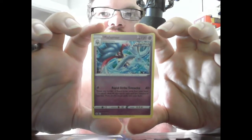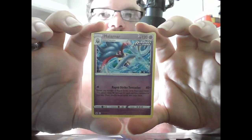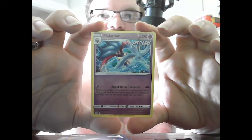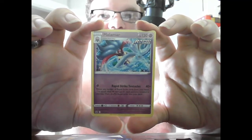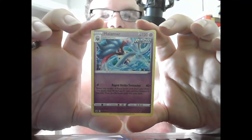Stage 2 Malamar, HP 120, Psychic, Rapid Strike. Rapid Strike Tentacles, 40 times — discard a number of Rapid Strike cards from your hand; that does 40 damage for each card you discard in this way, then shuffle those cards back into your deck. Not that great of a card.